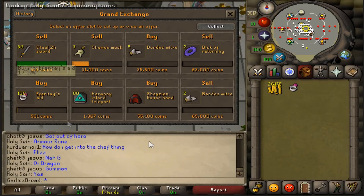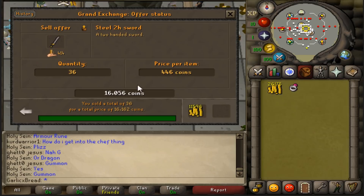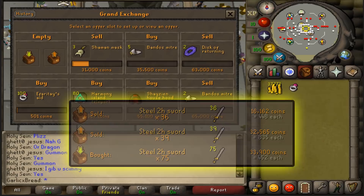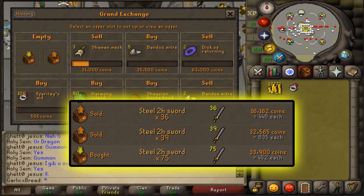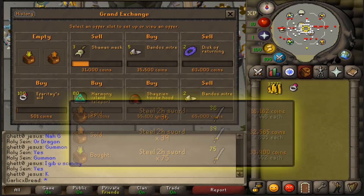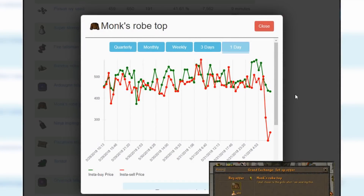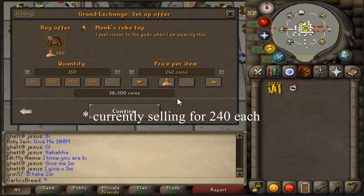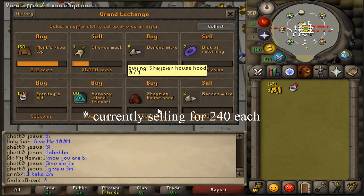Right on time, the Steel 2-Handers went through — we bought all of them for 34k and sold them for 48k. I'm going to spend the leftover 37k on Monk's Robes. They're currently selling for 240k each, which is extremely cheap considering they're usually trading for around 400k each.